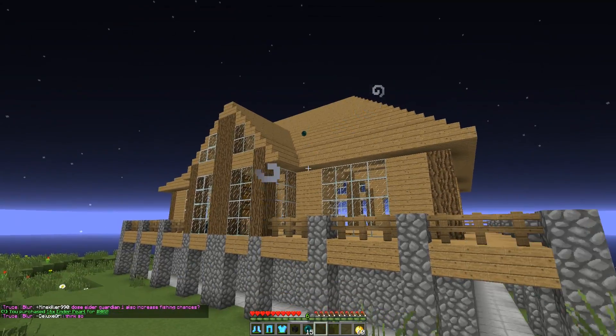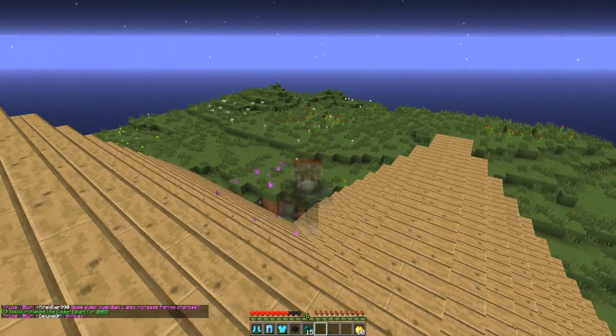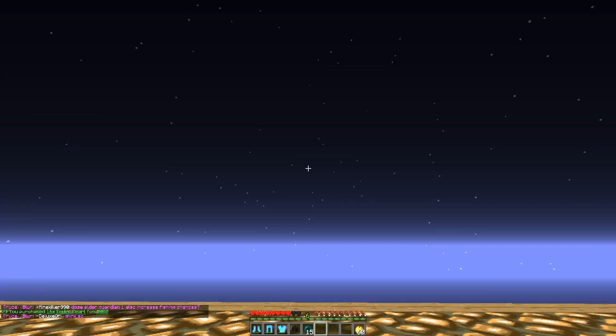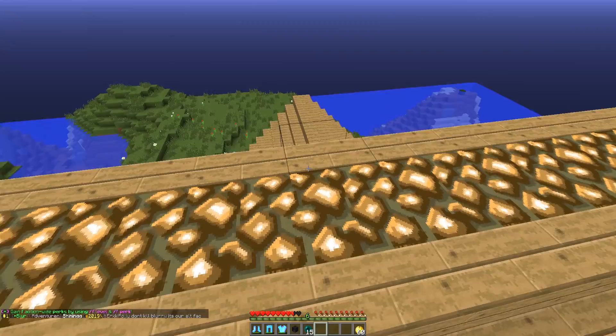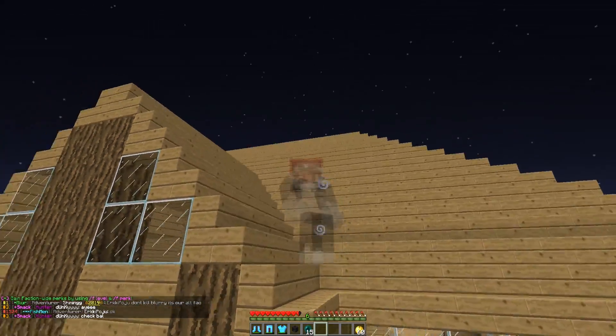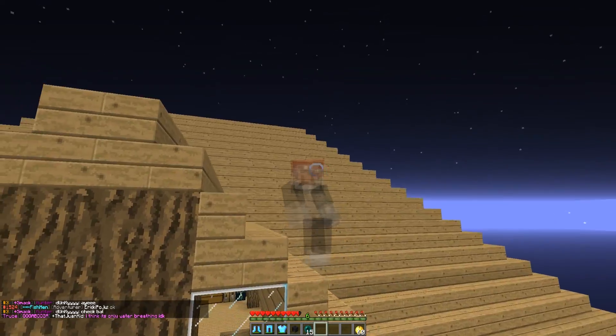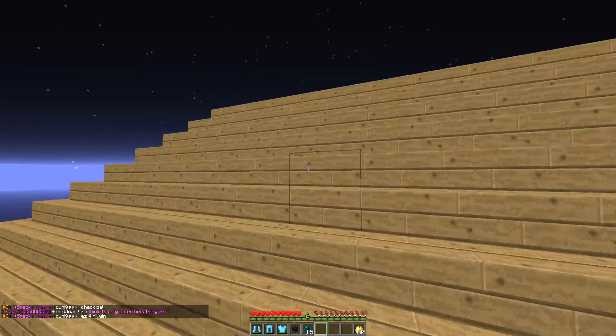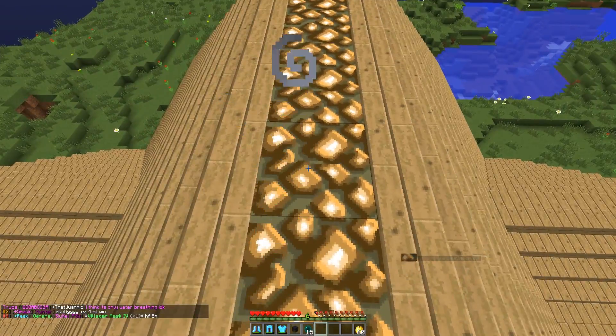We are gonna try our best. Let's go to the shop and grab ourselves some pearls. Right, I don't want him to hear us — he's not that far away. Any doors open? There doesn't seem to be anything open. There's chests, there's ender chests, some stairs going up. I think we're literally just gonna have to fireball the roof and hope to god he doesn't hear.